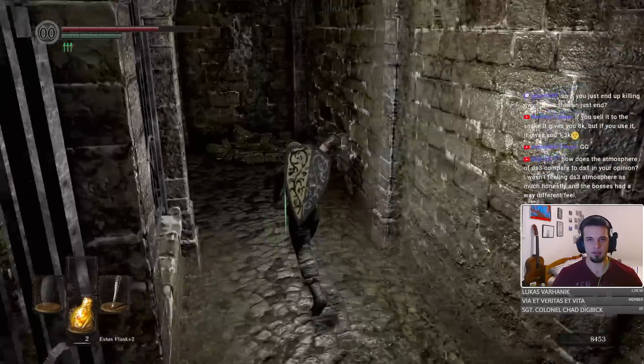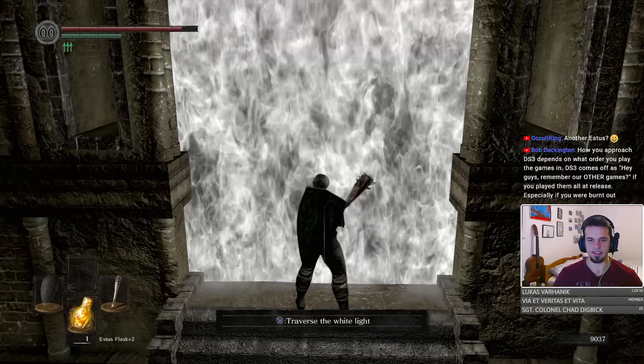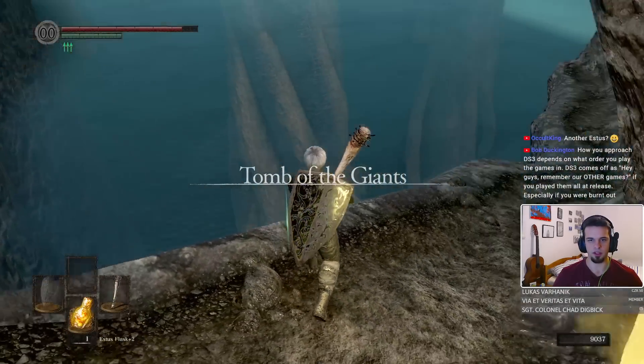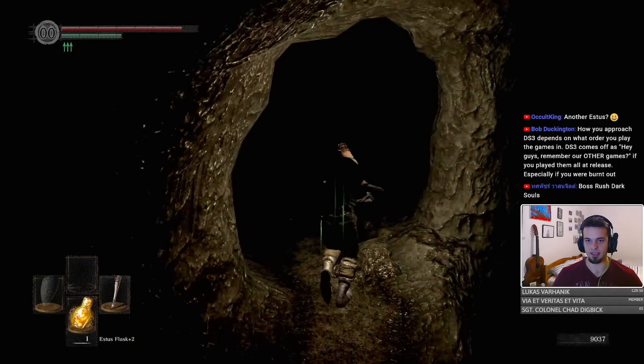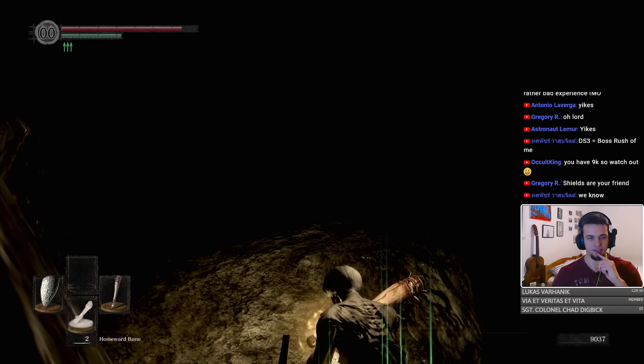Okay, we're going to defeat the other Asylum Demon, I think. Where does this lead to? Oh no, no, no. Tomb of the Giants — here we come. I'm going to bail here because... this place.